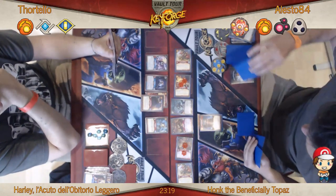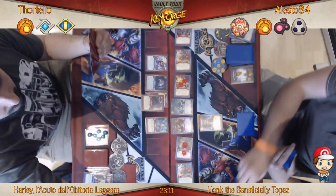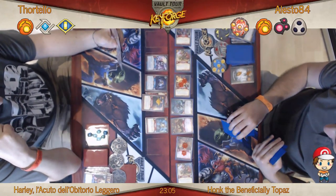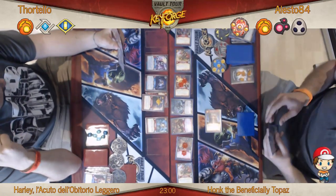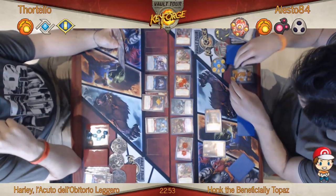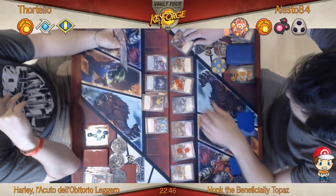Speaking of a nice battle line, we are seeing a lot of Brobnar — Alesto's actually got five Brobnar creatures here. That's huge. Now it looks like he's actually played the Smash, and when you play it you get to stun a creature. Clearly he's stunning the 16 power Lollop the Titanic. I would be very surprised if he found another target even remotely as good as that.